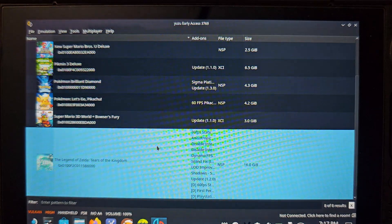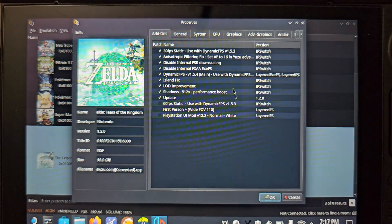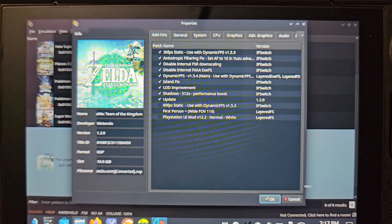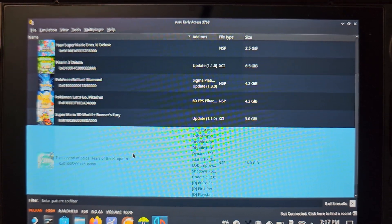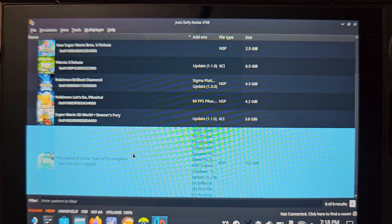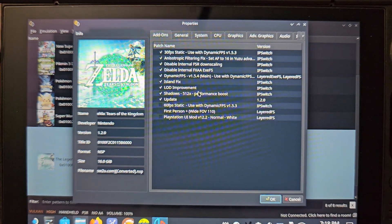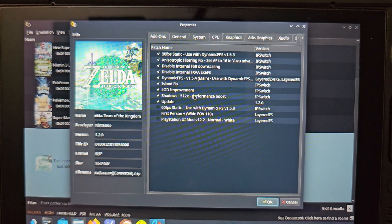Once you get up into the mod folder you'll paste it right there. You'll know you did this correctly because when you left-click and hit Properties you'll see all these mods that you can select. That's how you know that you got the mods loaded in correctly and in the correct folder that they need to be.